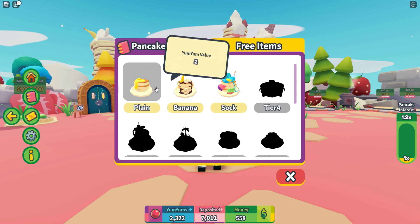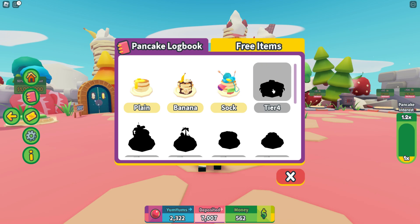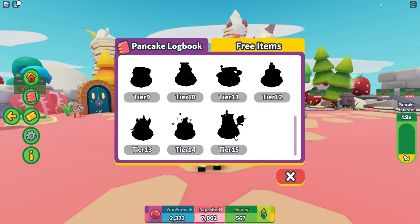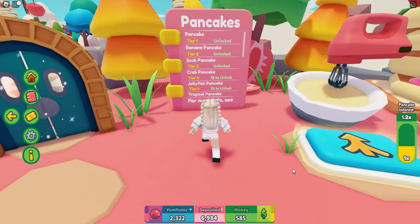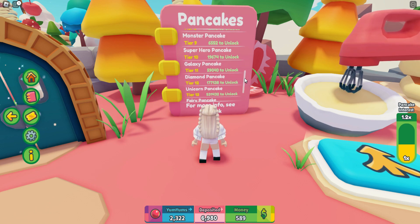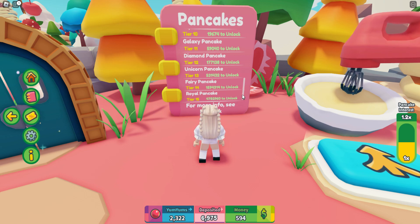you can see we've already unlocked the first three tiers of pancakes. You're going to need to scroll down and unlock all 15 tiers, so this is definitely going to take a while. If you click on free items, you can see we need to reach pancake tier 15. Scrolling all the way to the bottom of the book, we definitely have a lot of work to do unlocking more pancakes.